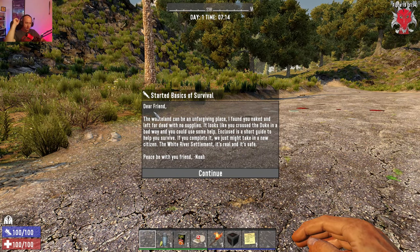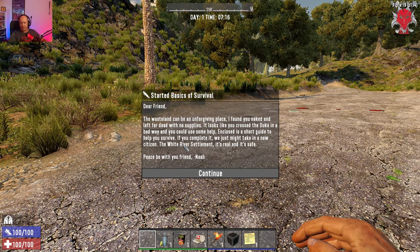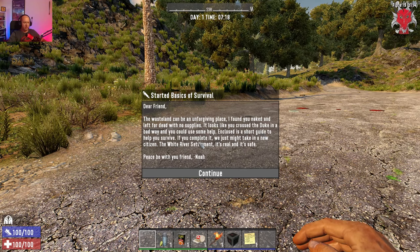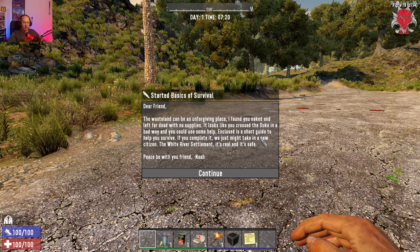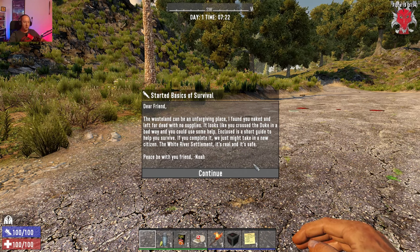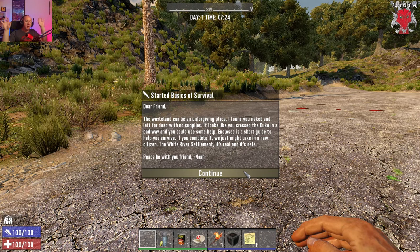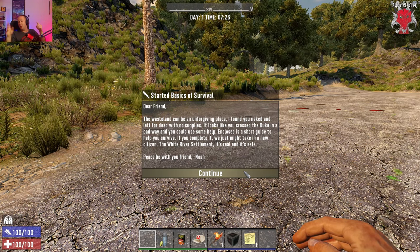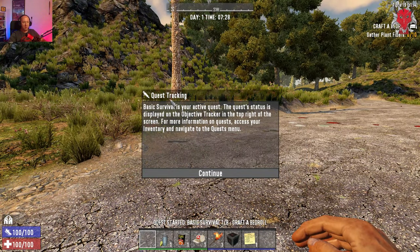You're going to come into the game and see your hands in front of your eyes. You get a letter from Noah: 'The wasteland can be an unforgiving place — I found you naked and left for dead. Complete this short guide to survive and you might just make it to the White River settlement.' There are two protagonists in the game — the Duke and Noah — but you can't interact with them yet; they're coming in Alpha 20.